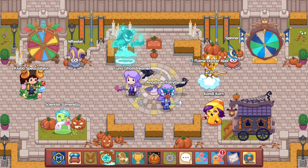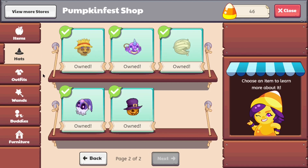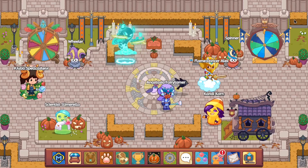First of all, let's look at our shop and see if we can buy anything. Nothing here, okay, nothing.